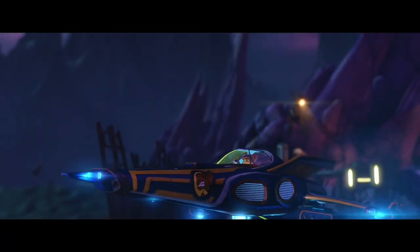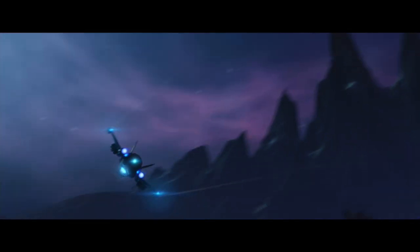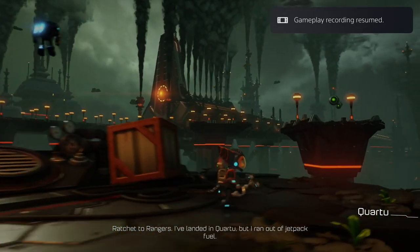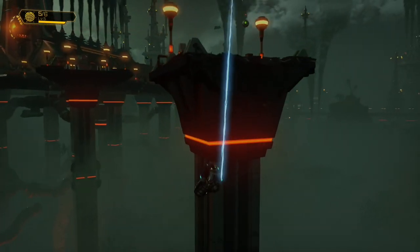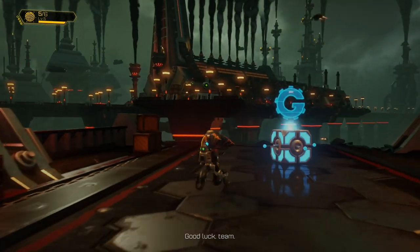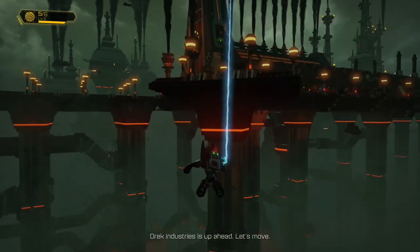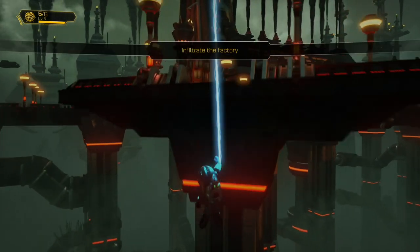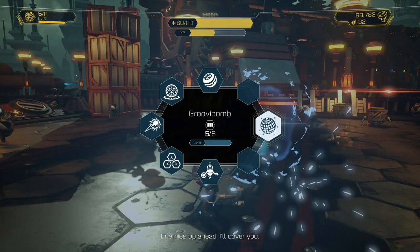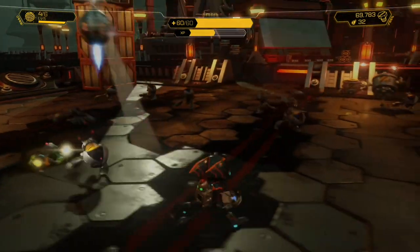Three gold bolts to get. So yeah, we get raritarium then we take care of Clank, then we get another raritarium with Clank, and a gold bolt with Clank as well. Right, let's grapple the head. We should have full ammo — I did remember buying full ammo back on Pokitaru before I left. Right, we've got to infiltrate the factory. You'll have to kill these enemies here because you've got your friend with you and she will not follow you until all the enemies are dead.